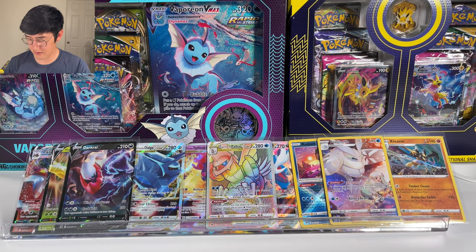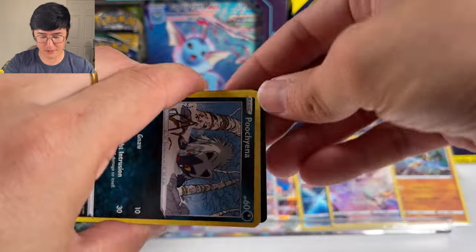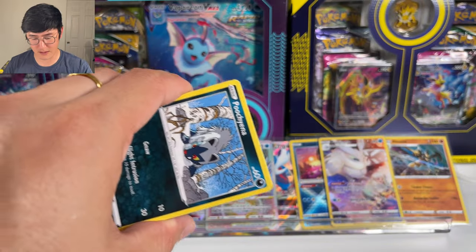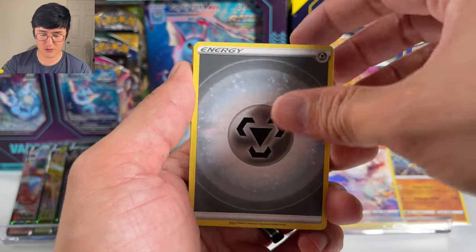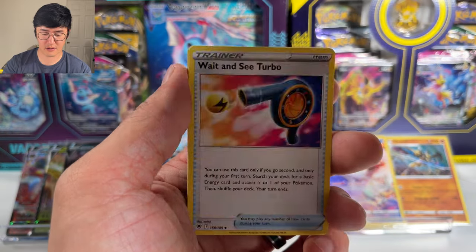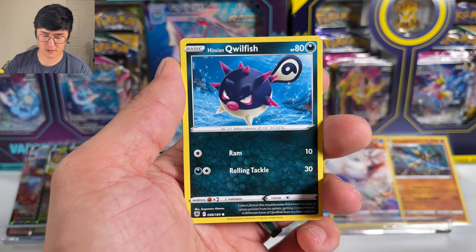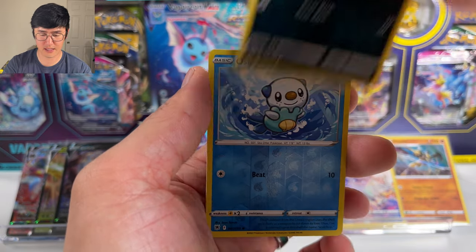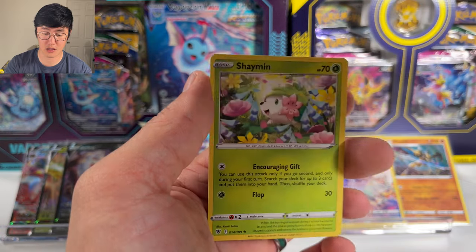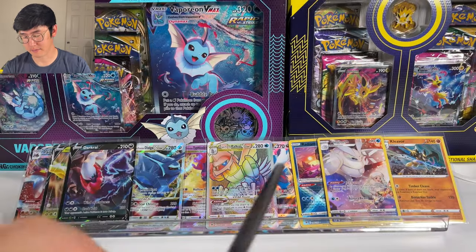Still looking for the Beedrill and Machamp alt art. Abide, Kirlia, Wait and See Turbo, Poochyena, Swinub, Qwilfish, Petilil, Nikita, Oshawott is the reverse, and a Shaymin non-holographic rare — first time pulling Shaymin. Our last two packs as we wind down.